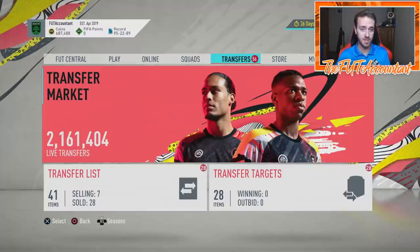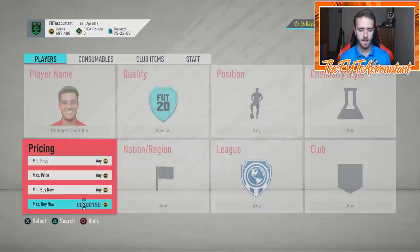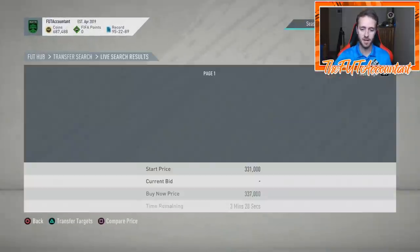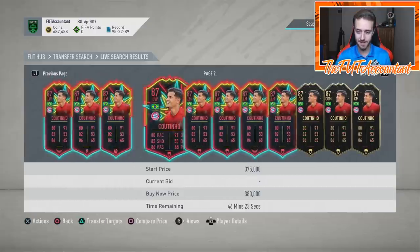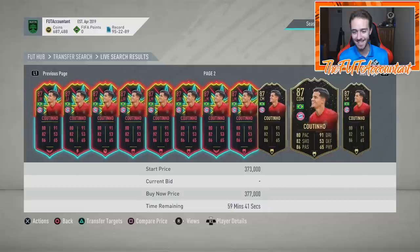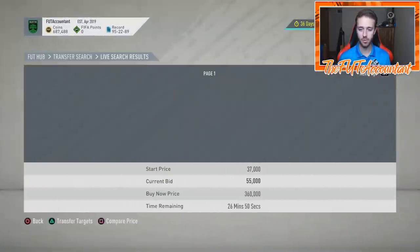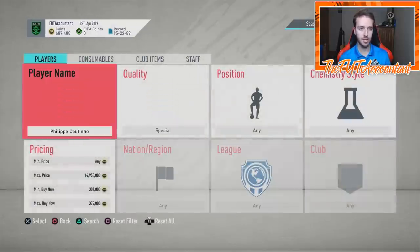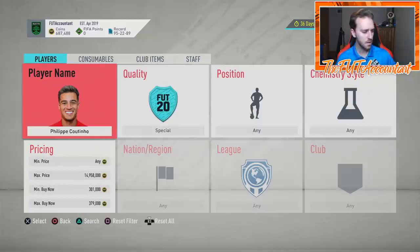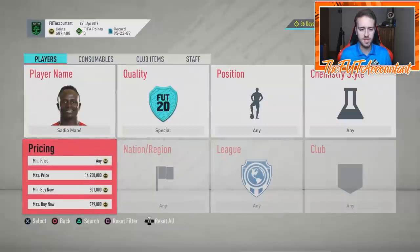These SBCs — when they come out, Team of the Week guaranteed SBCs have massive market movements. They literally make crazy things happen on the market. This is huge for an inform like Coutinho, because last year at Black Friday some of the best Team of the Week cards actually went back into packs — that is not the situation we're having here. But it looks like somebody has some Coutinhos and they're listing them up right now at 379K trying to get them out of the club. These informs are going to fall — you're probably going to start to see them drop right away because people are going to realize this SBC is coming.